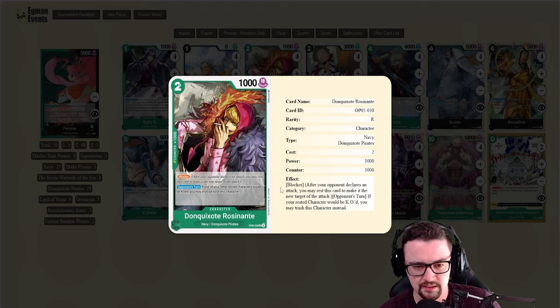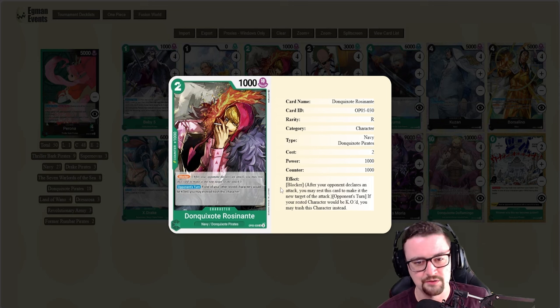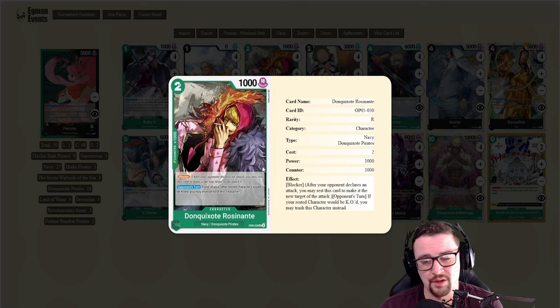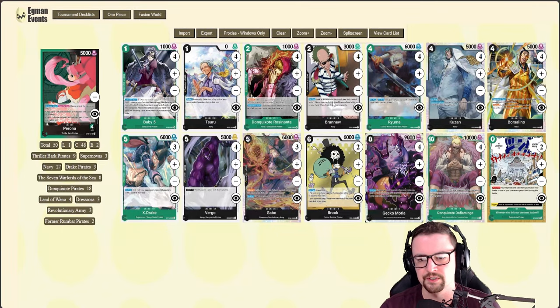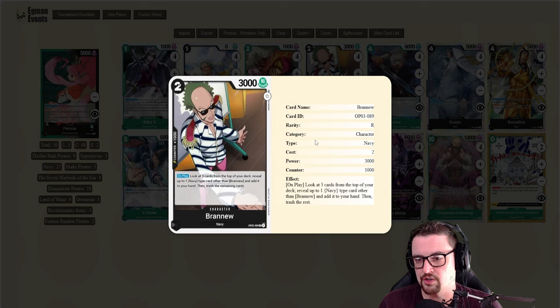Don Quixote Rosinante is a wonderful two-cost blocker that is both Navy and Don Quixote Pirates type, so you get the best of both worlds — very easily searchable. It's fantastic to play off Moria's effect because whether it's rested or active it can still gain value. If your opponent swings into a rested card, it can't be KO'd and you can just trash Rosinante instead, making it a pseudo-blocker. Brand New helps get cards like Ryuma, Kuzan, or Rosinante into trash.